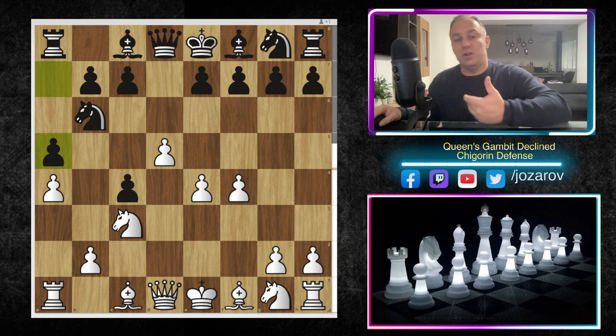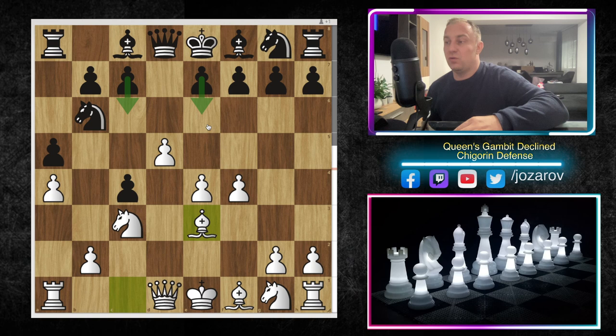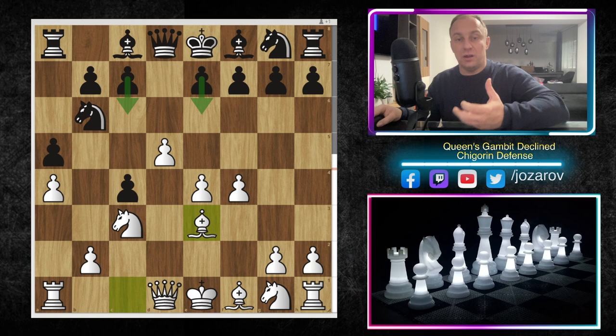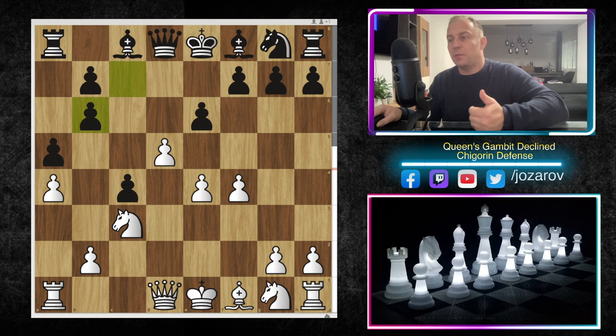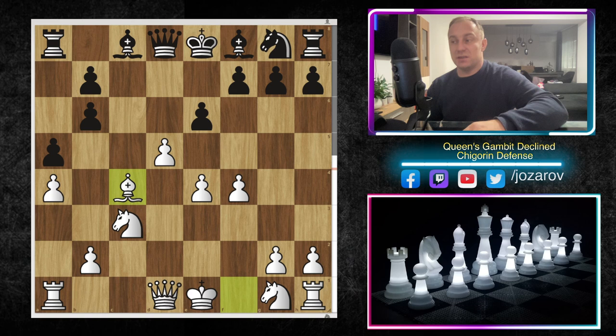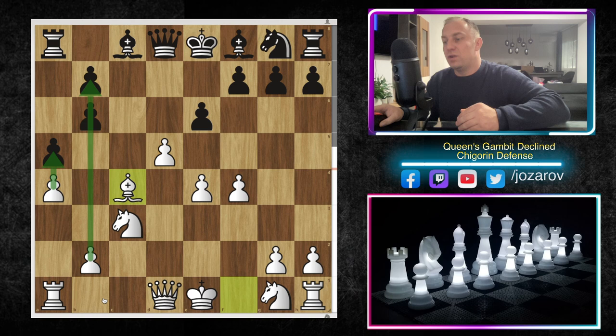After bishop to e3, the main defensive idea for Black is to break the pawn chain by playing c6 or e6. With bishop to e3, White is announcing a clarification idea — after e6 or c6 we can play bishop takes b6. Maybe in some occasions it would be risky to give up the bishop for a knight in an early stage of the game, but not in this scenario. After c-takes-b6 we can play bishop to c4 immediately. We should evaluate this position as almost a two versus two pawn situation on the queenside.